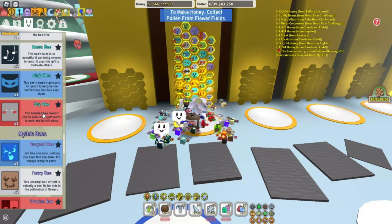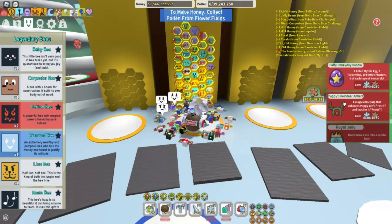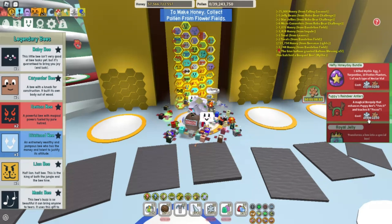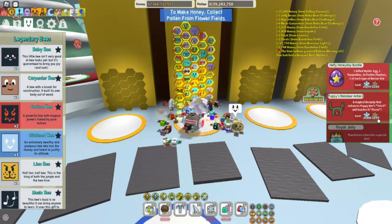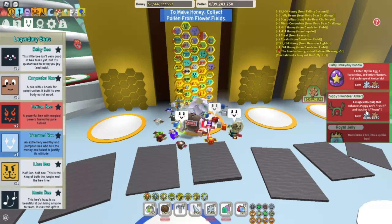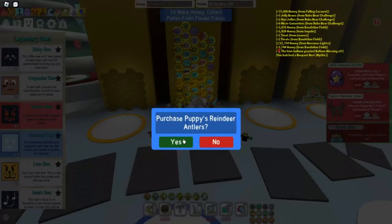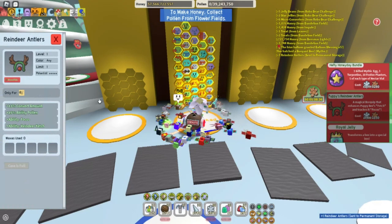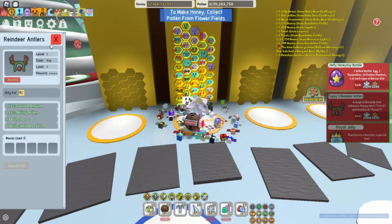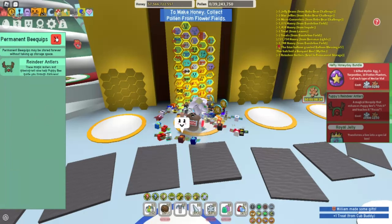Let's buy Puppy Bee's reindeer antlers here from the shop. It's 7,500 snowflakes, which is going to be hard to lose that many snowflakes, and 150 gingerbread bears. But it teaches Puppy Bees Fetch and teaches it Focus. So let's go ahead and buy this. There we have it — it got good potential on it, too. It's a permanent bee quip, so that's good.